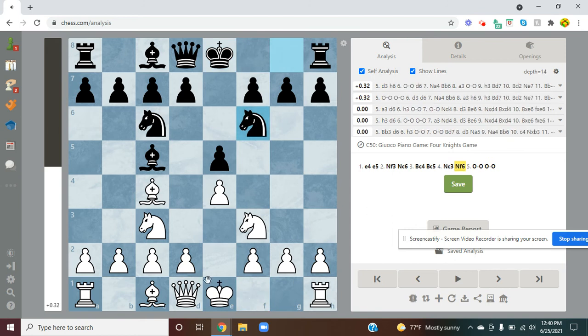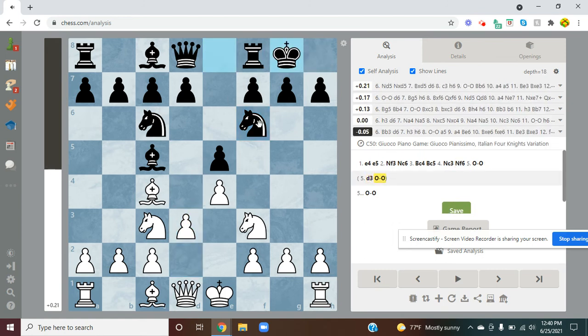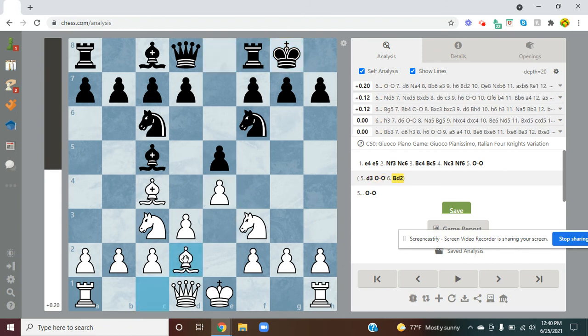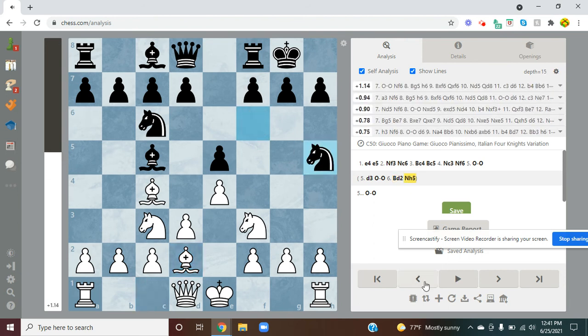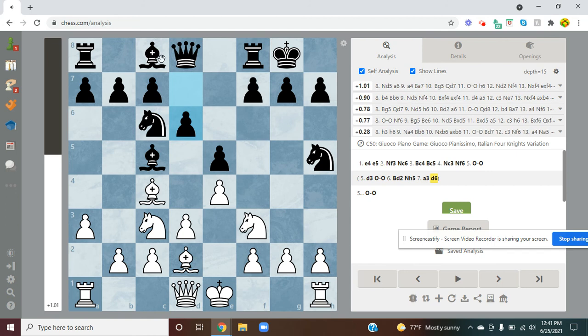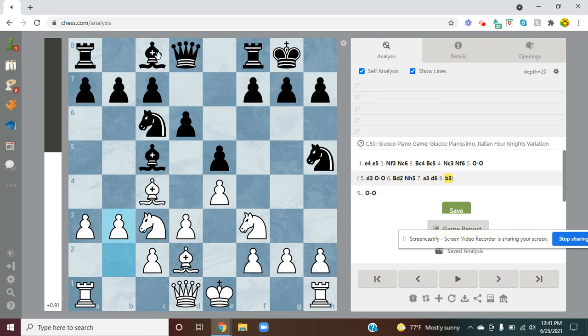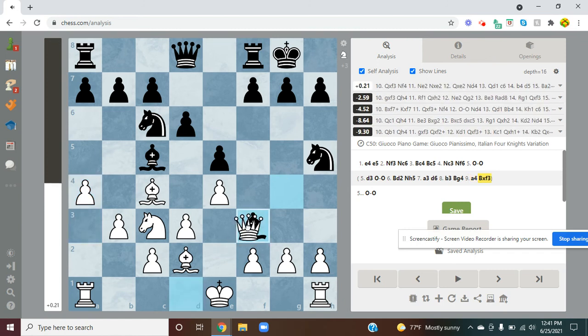So before, your king is in the center of the board. Let's watch what happens when White doesn't castle and Black does the right thing and castles. Let's say bishop to d2. And now Black can start to get an attack in. Let's say White continues playing some random moves, and Black can start developing.